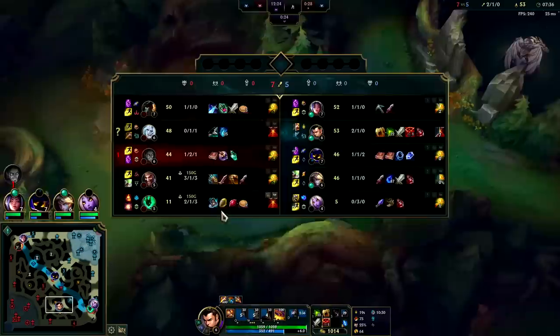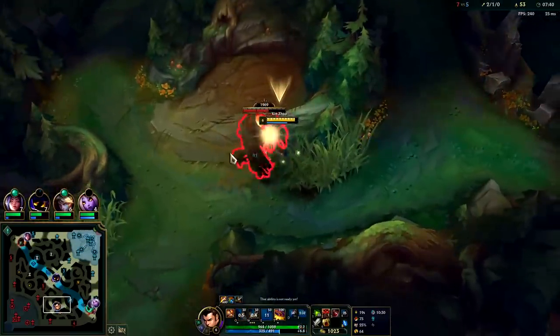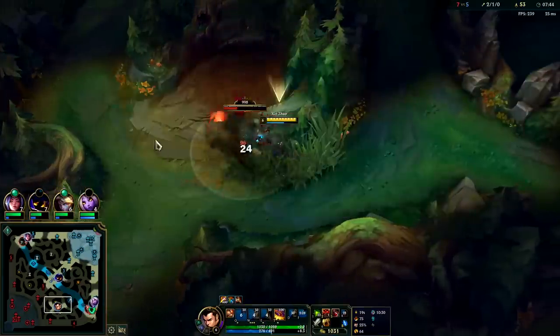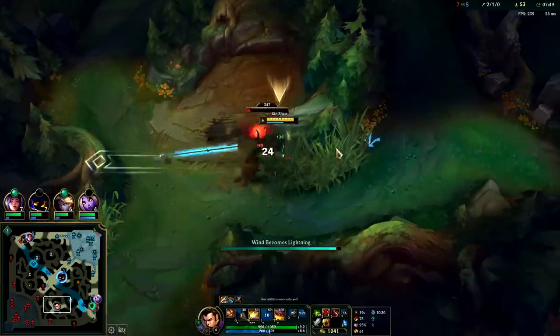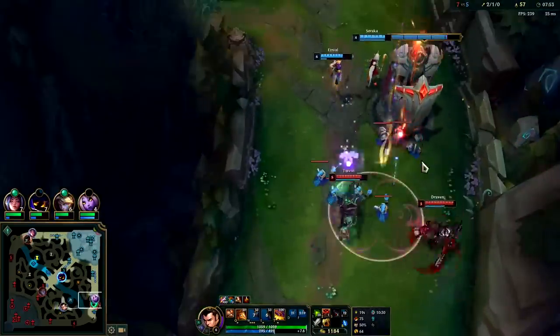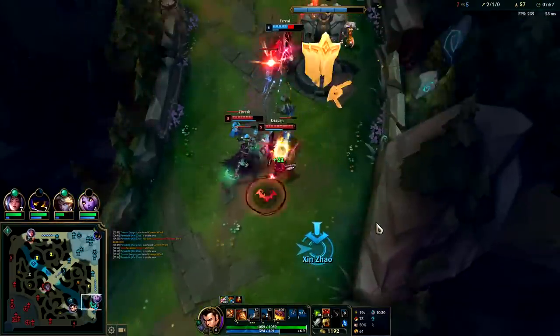I gotta get this in brush ASAP. I'm sitting on a lot of gold to where fighting Viego here would not even be easy. I'm sitting on 1k gold — he has just as much gold nearly spent as I do. I don't know why he's not over here though. Maybe he's brush camping.